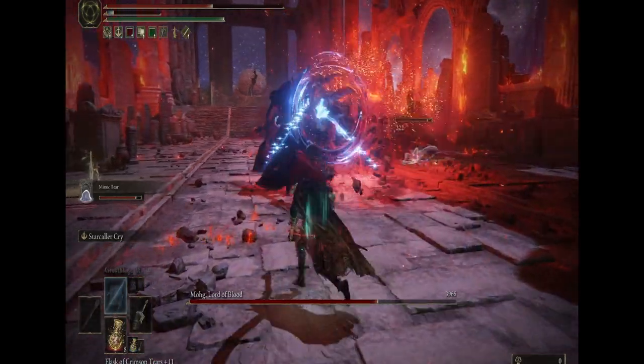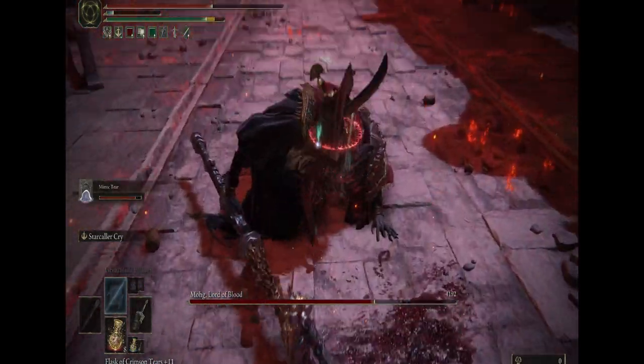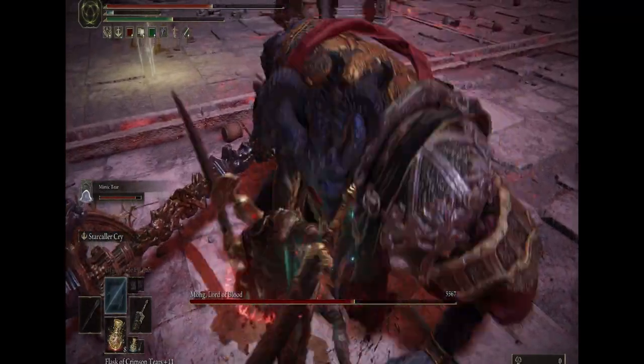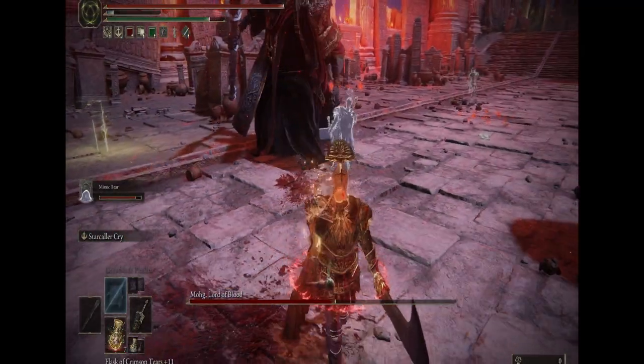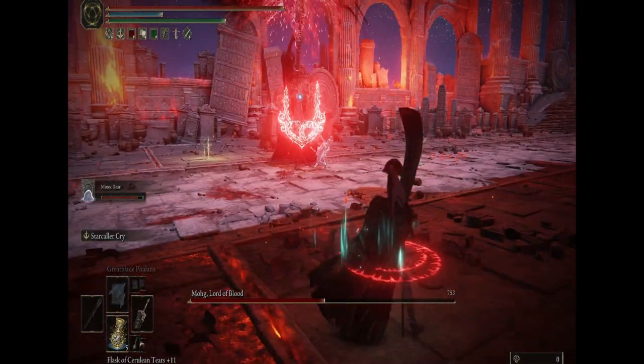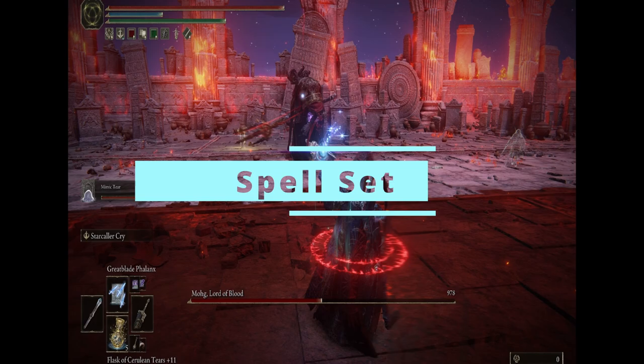The staff I used when I first started off was the Meteor Staff, as it increases gravity magic. But as you level through the game, since that one can't be upgraded, it'll eventually fall behind. Right now I'm just using the Academy Glintstone Staff and that works for me just fine, so choose whatever works for you.